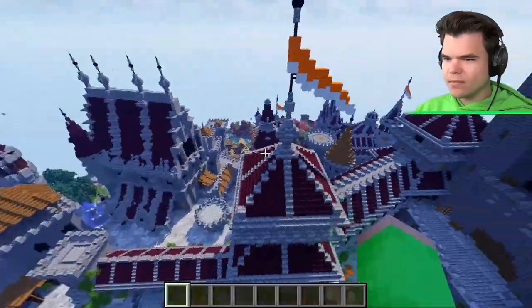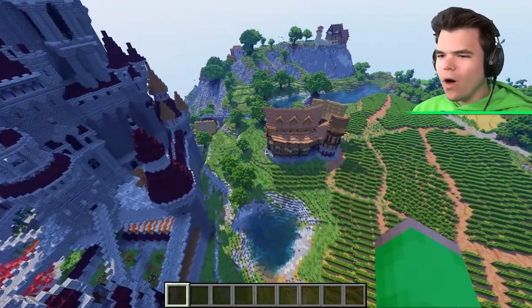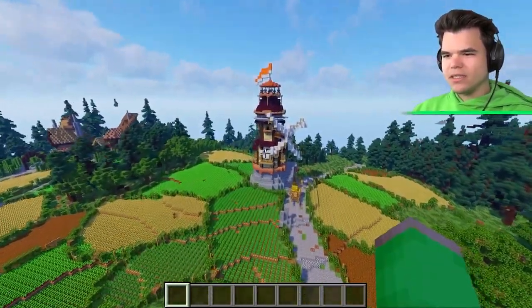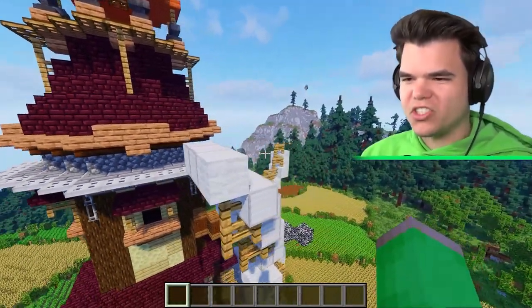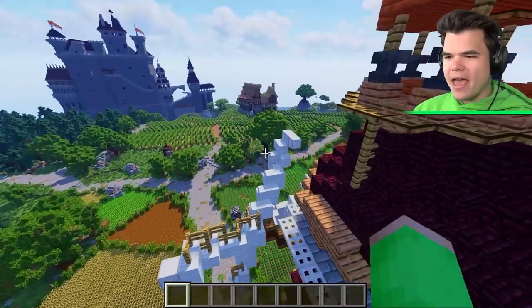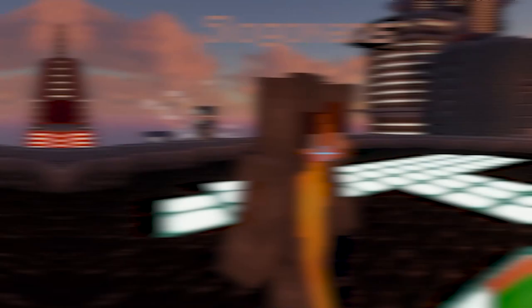Josh admires the super realistic water and goes behind the castle to find a vineyard. He starts having major doubts that Jelly actually built this. There's a windmill with an orange flag which Jelly says represents his Dutch roots. They agree it looks cool but move on to the next build.